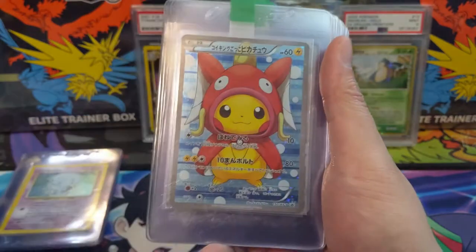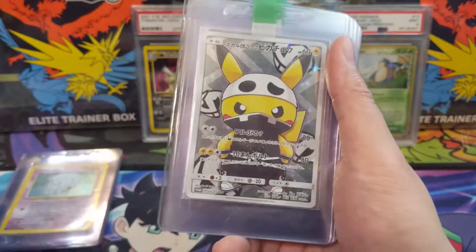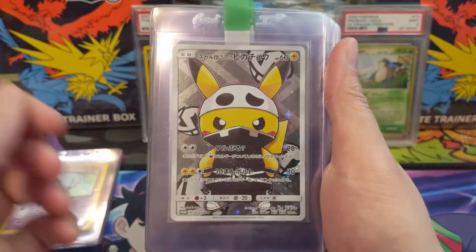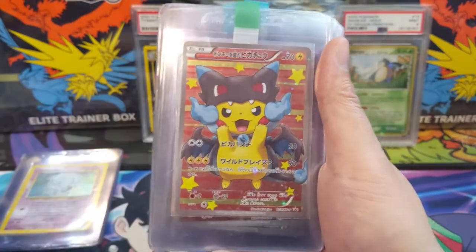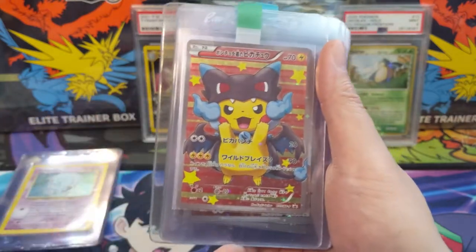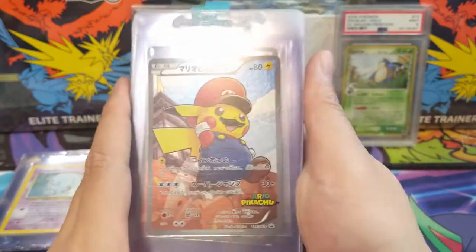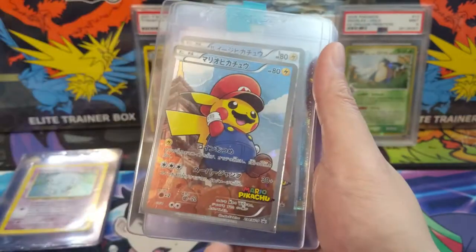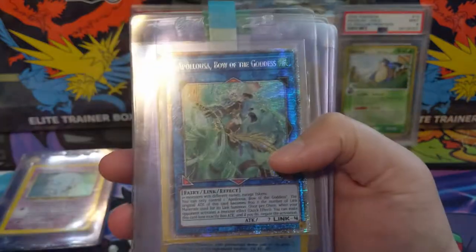Some awesome Japanese promos — we've got the poncho Pikachu with the Gyarados poncho, Magikarp, the shiny Rayquaza, the Team Skull Grunt Pikachu, a Charizard Y and Charizard X one. My favorite Japanese promo — Mario Pikachu — doesn't get much better than that, and there are two of them, but only one Luigi, so not equal.